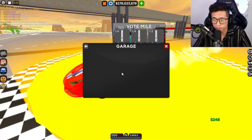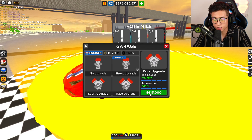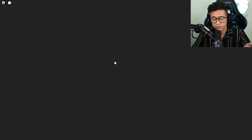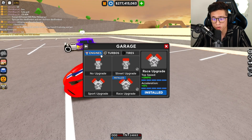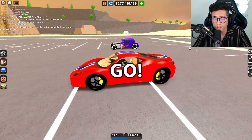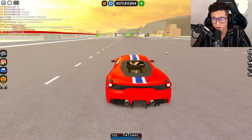Now we've got to fully upgrade it. It's currently 185 miles an hour, but the race engine upgrade is going to cost us $613,000 — more than the car itself, which is only $333k. And with the race turbo added on top of that, it's going to get a lot more expensive.